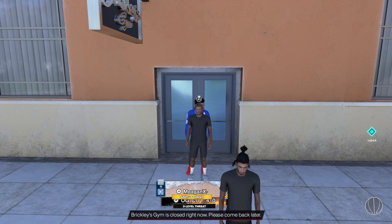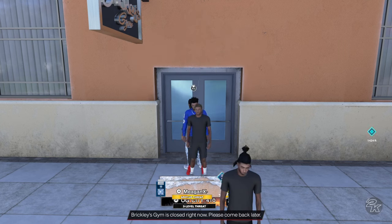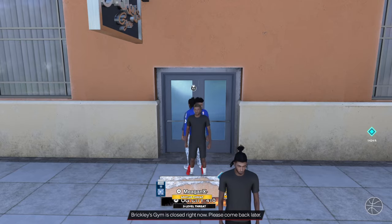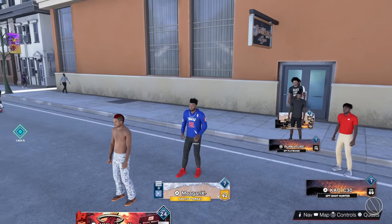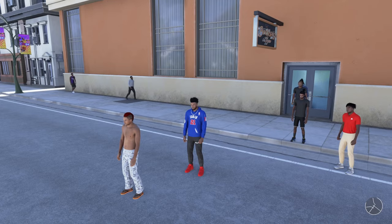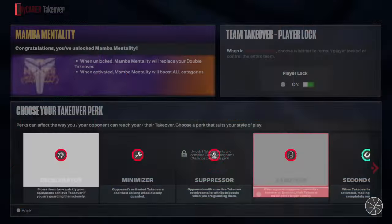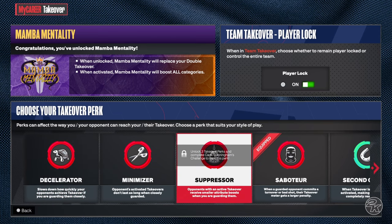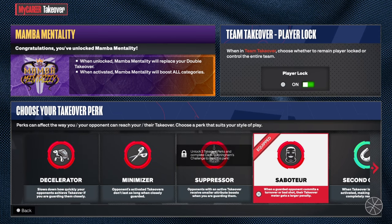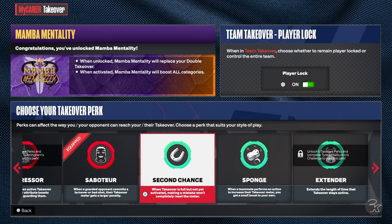It's also going to prompt you for the Extender takeover perk, because once you unlock a certain amount of takeover perks — at this point I had already unlocked Saboteur, then I just got Second Chance, so that was five takeover perks total — once you get to five it prompts you to get Extender. The five perks are: Saboteur, Second Chance, Sponge, Minimizer, and Decelerator.